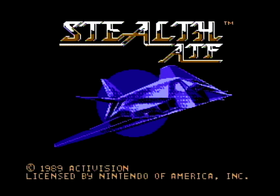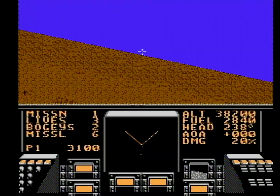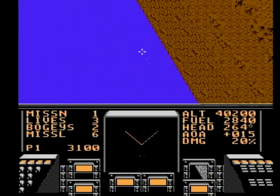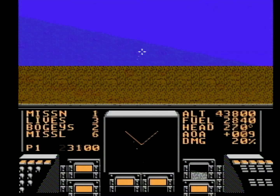Let's see what's up with Stealth ATF for the NES. According to the manual, the Stealth Advanced Tactical Fighter is said to be America's most closely guarded military secret and it's in your hands. You have to fly a series of combat missions against unnamed enemy forces around the world. Your ATF is fast, deceptive, agile, and capable of disappearing from an enemy's radar.